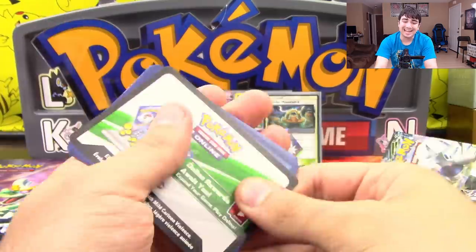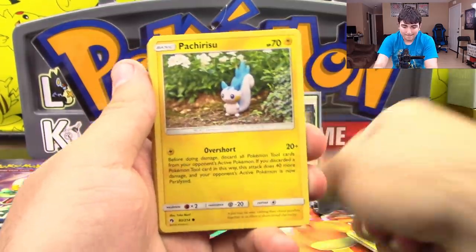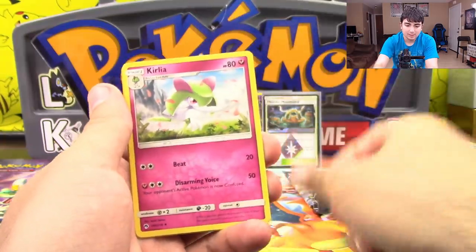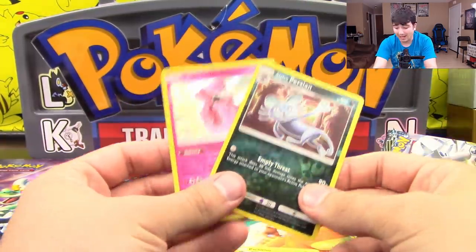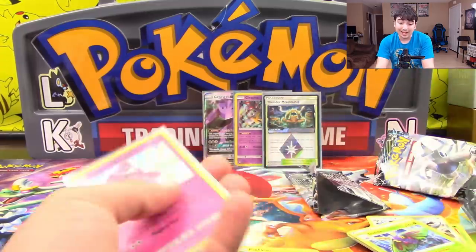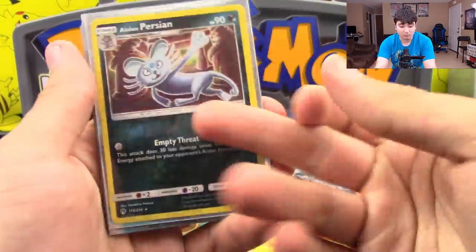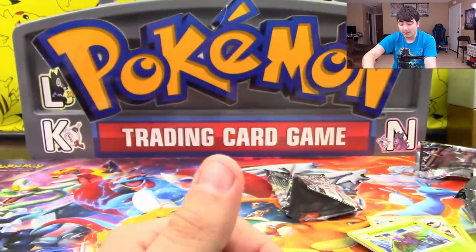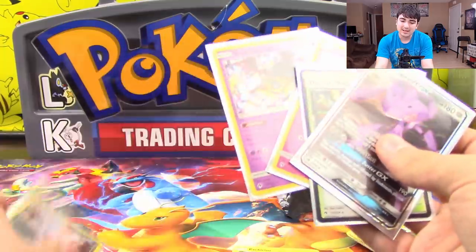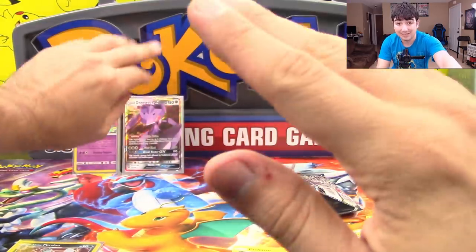Ending it — we got to start and end strong, that is what I'm talking about! We got Chikorita, Pachirisu, Hoppip, Carbink, Blitzle, Professor Elm's Lecture, Mina, Curlia, Reverse Holo Rare Persian, and a Tapu Lele Holo. We started the video with a GX and we're ending it with a Reverse Rare and a Holo. So in total we got a Reverse Rare, two Holos, a Prism, and an Ultra Rare. Out of six packs, four out of six were hits — that's amazing, that's really really good. I have zero arguments with that whatsoever.